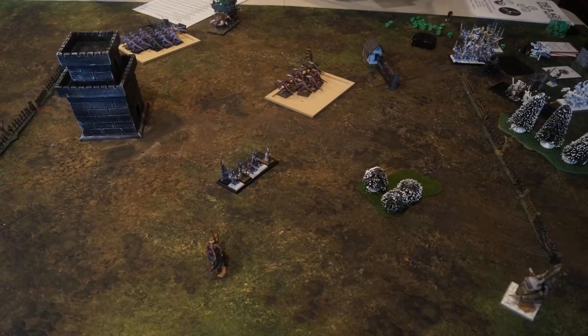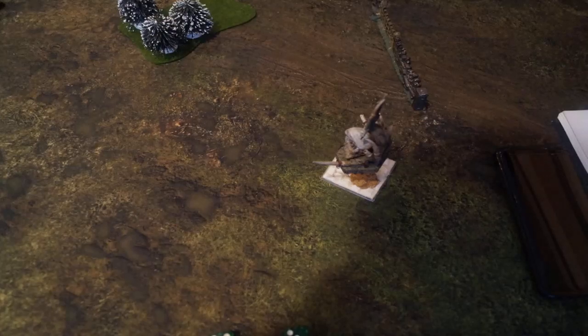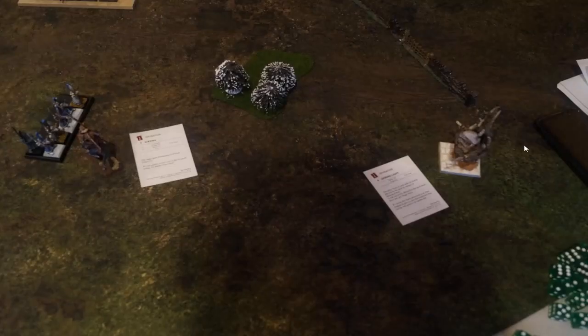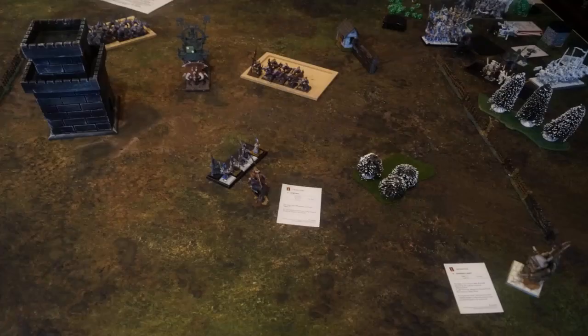Turn 5 for Saurian Ancients. I think I declared a long charge but we fail it, so I may have just moved out instead. We rally the Quadalord. We move up the Taurasaur and do the D3 hits against one unit. The rest of the blocks just move around, and we use the last remaining Unit Champion from the Raptor Rider unit to chaff those Swordmasters. In Magic, we get Scrying Off and put Guiding Light on the Quadalord. The D3 hits roll caused one hit but didn't wound.